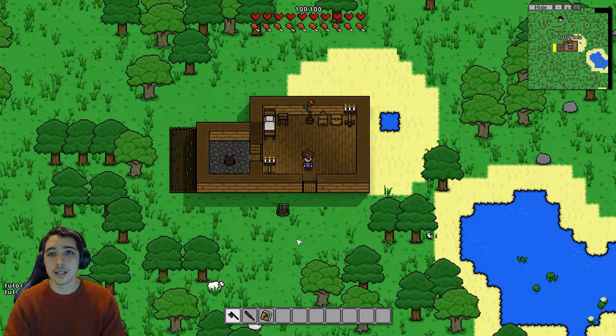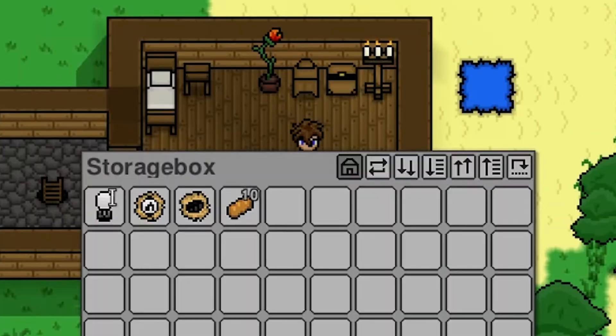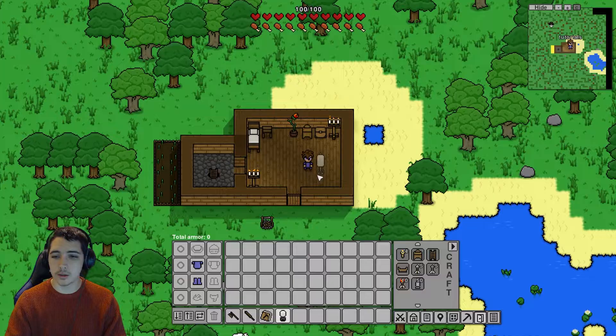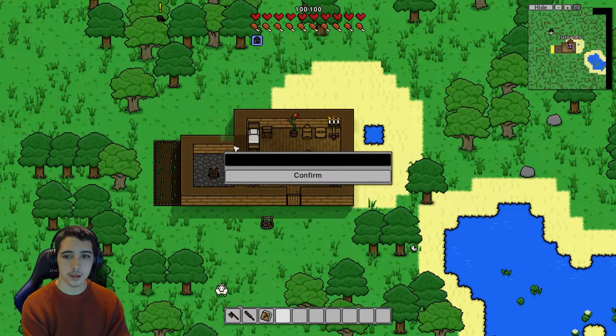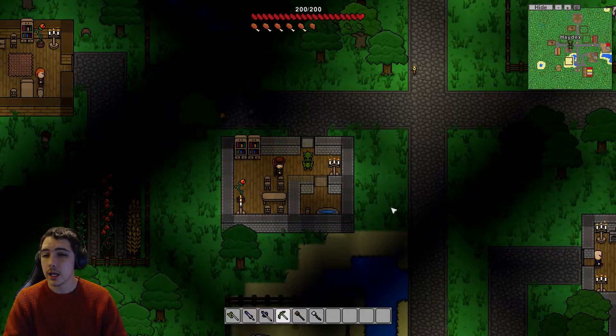Let's jump right in. The first thing you want to do is set up a settlement. To do that, you just need a settlement banner — the starting guy's house will have one. Just open the chest and you'll see a settlement flag. Choose that and place it on the floor wherever you want. I'm just going to place it here and label it — 'Tutorial Settlement' — except I can't spell.